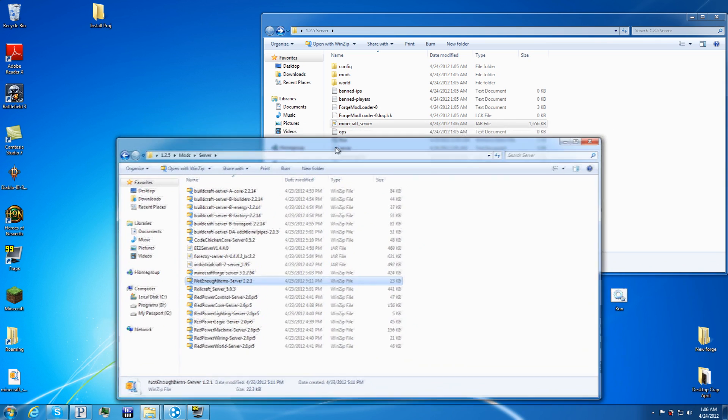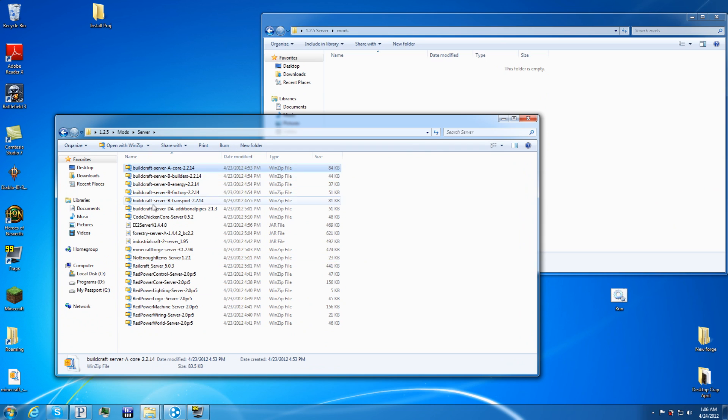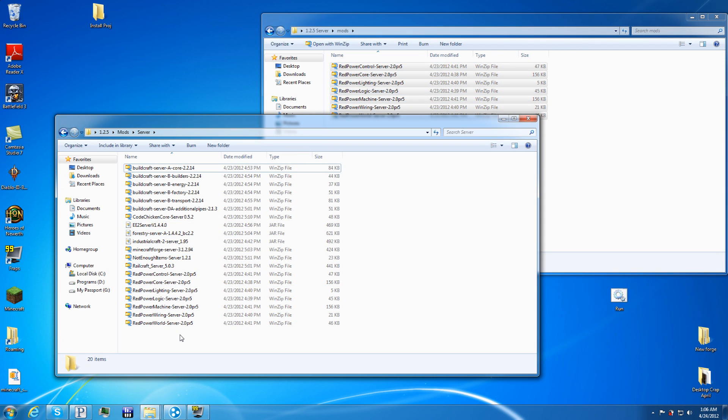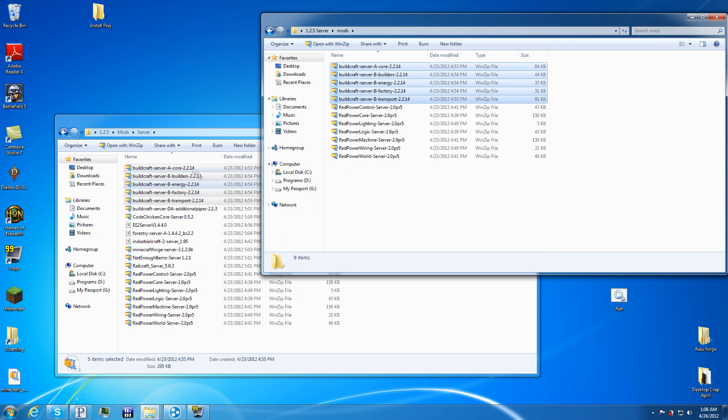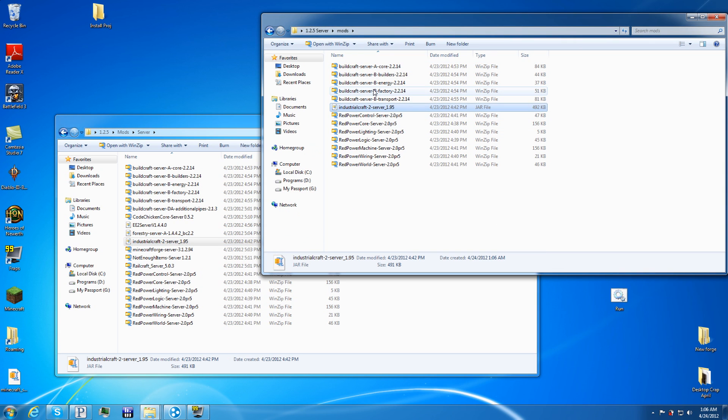The rest of the mods are pretty much just drag and drop into the mods folder. You can go one at a time — start with BuildCraft, start the server, if it works move to the next one. This helps narrow down problems: if the server doesn't work, you know it's the mod you just added conflicting with something else.